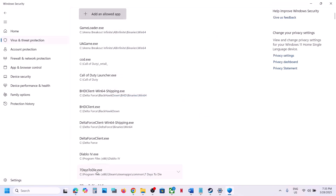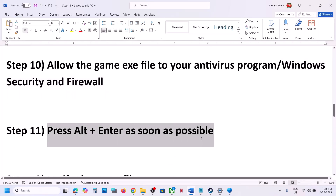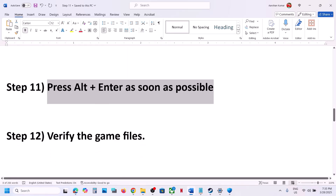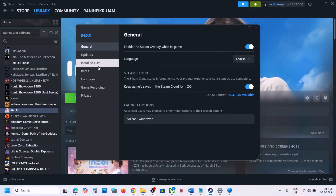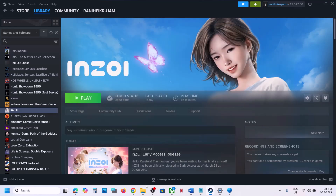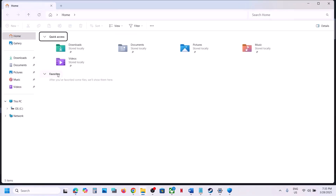The next step is to press Alt+Enter as soon as you launch the game to switch to windowed mode, and then check. The next step is to verify the game files — go to Steam, right-click on the game, select Properties, go to the Installed Files tab, and click 'Verify Integrity of Game Files.' Once verification is 100% complete, launch the game and check.